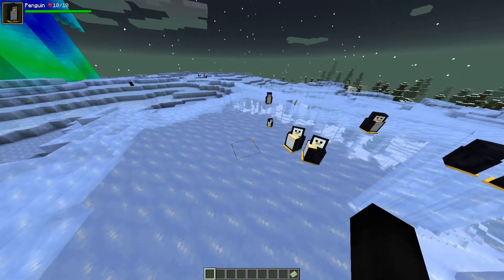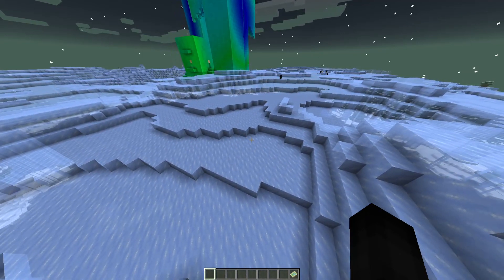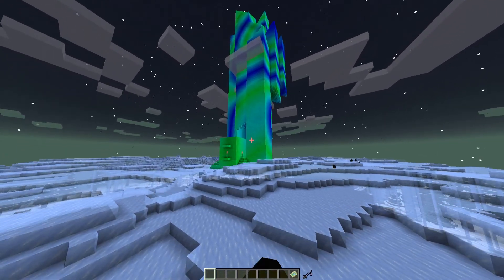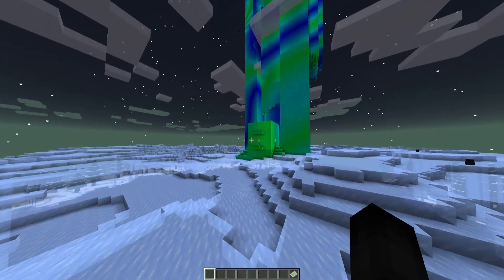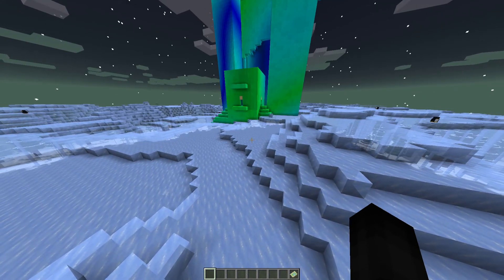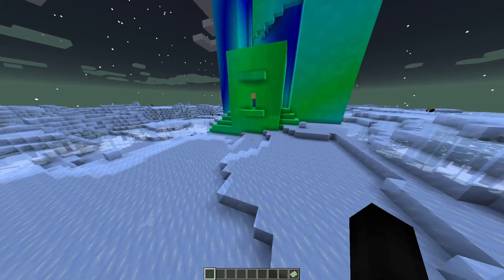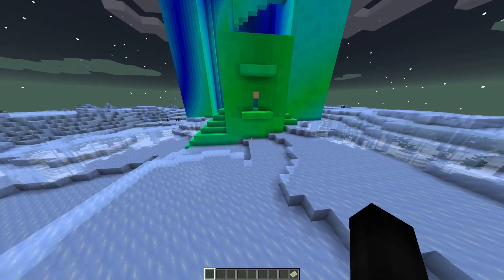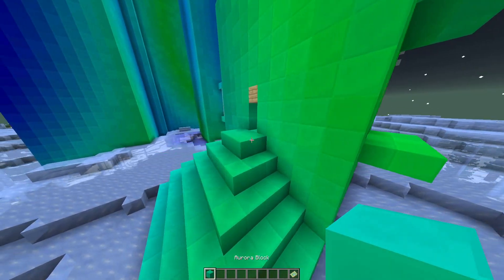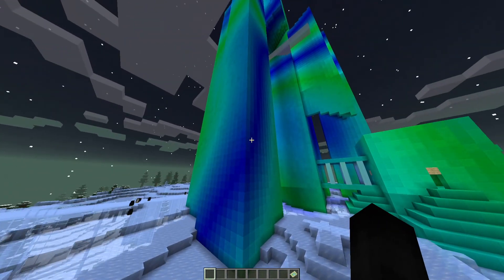Adventures traversing the ice can expect to find the forbidding and dangerous Aurora Palace — this beautiful structure right here with still wood for doors. Standing proud and with a haunting beauty, with its ever-shifting kaleidoscope of colors. These are very specific Aurora blocks. They literally change color as you move — the one in my hand is changing color. They're very beautiful blocks.